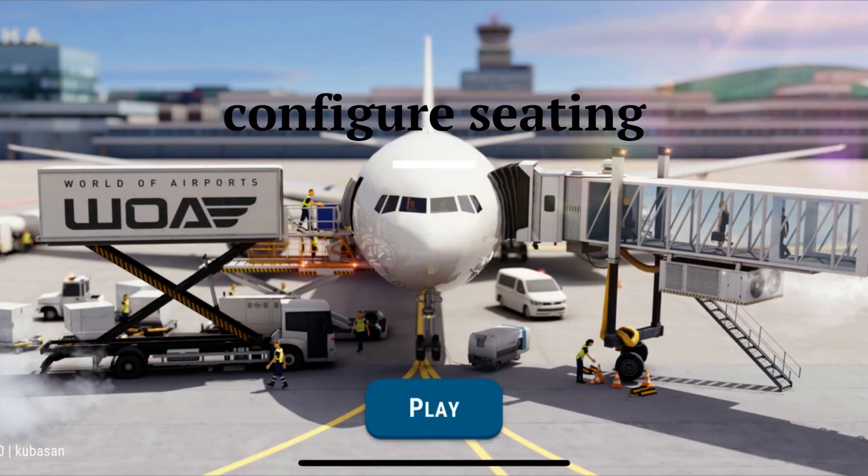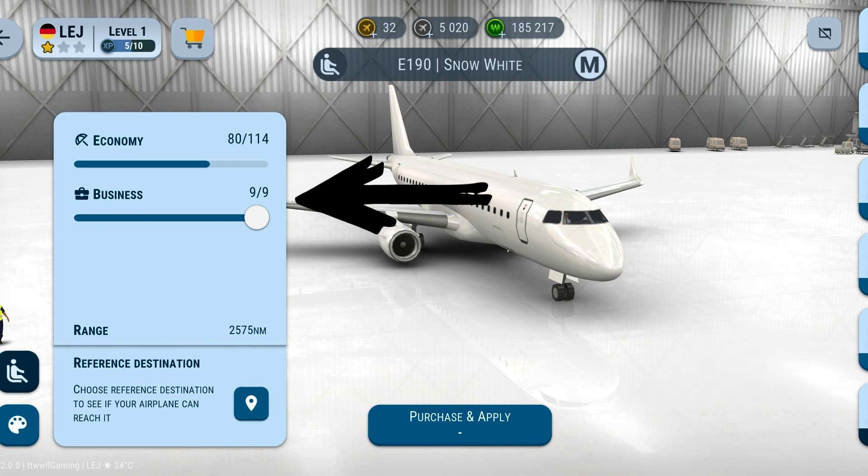Configure Seating: You can configure your seating before having a contract, and also during your purchase from the purchase store.